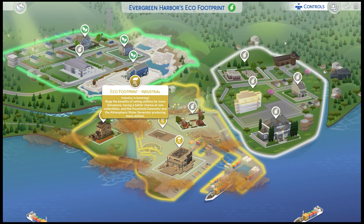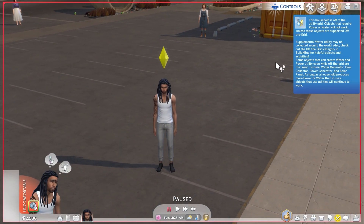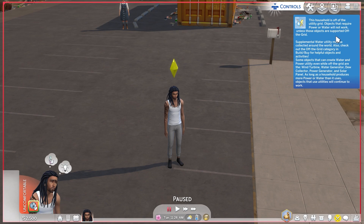This household is off the utility grid — objects that require power or water will not work unless supported off-grid. Supplemental water can be collected around the world. Check the off-grid category in build and buy for helpful objects. Things like the wind turbine, water generator, dew collector, power generator, and solar panel can create utilities while off the grid.